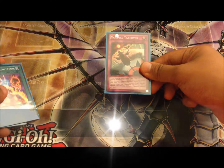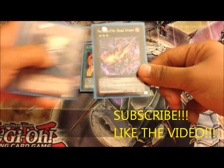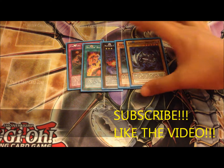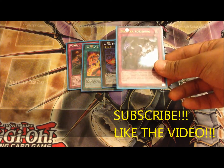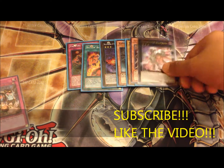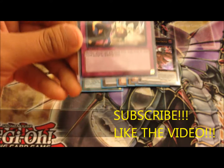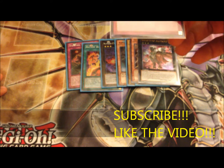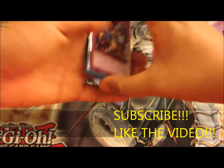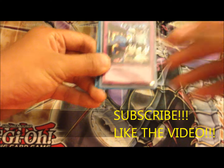For the recap, we got Vampire Takeover, Battlin' Boxer Spirit, Number C96 Dark Storm, Vampire Hunter, Laboratory Dragon, Sinister Yorishiro, Bujin Mikazuchi, Ghost All Card, and last but not least, Mistake secret rare. Awesome cards! Please subscribe, like the video for more Yu-Gi-Oh openings — see you guys later, peace!